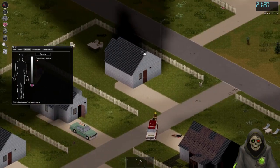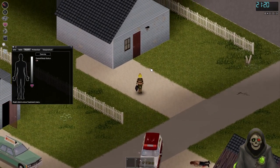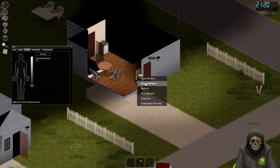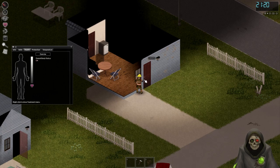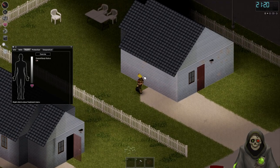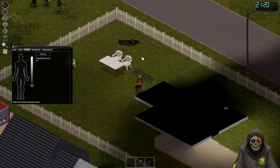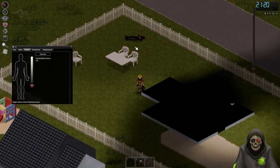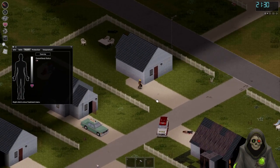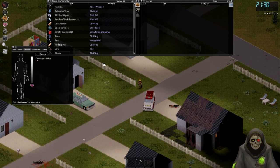The best option would be to go back towards our body in order to attempt to recover our satchel. If we can recover that satchel we can carry more weight. We're gonna try and make a run for it.